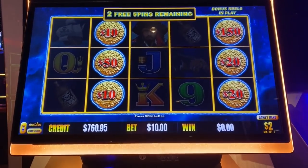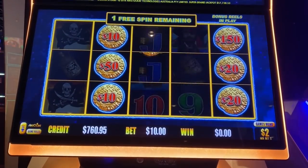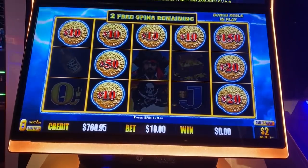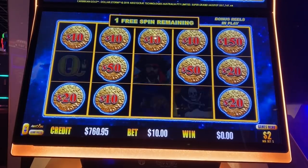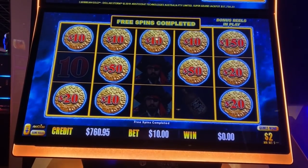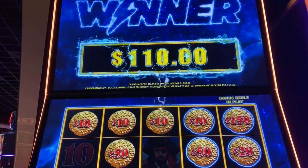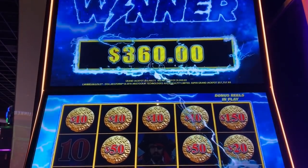I missed the first spin on this but hopefully I can get something else. This is ten dollars on two dollar denomination. There we go! I was like, don't poop out. Nice, $150 ball there. All right, I guess that's it, I'm about 300 bucks. Three sixty, nice, oh good one.